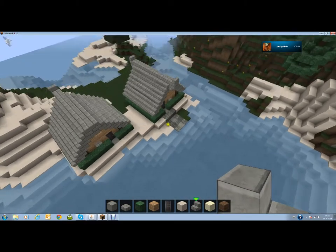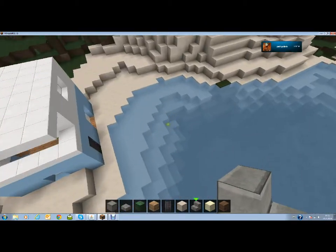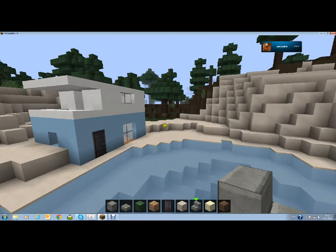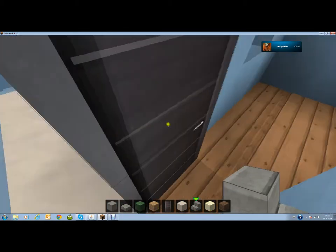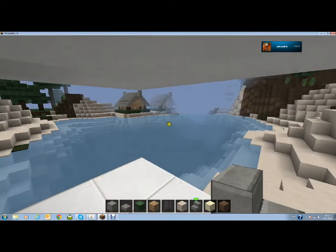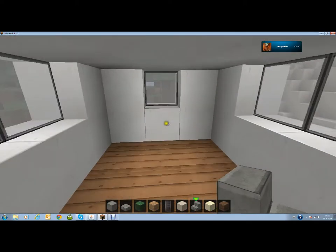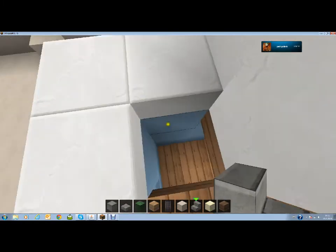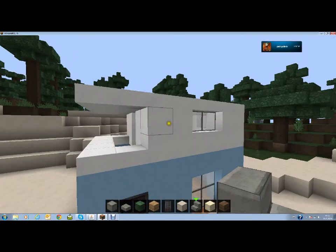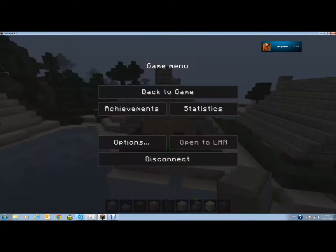This is our village right now. For those wondering what that other structure is — this is an epic fail that we built. I think this balcony is kind of nice and I like the view. It's a sad house — we should blow it up. Anyway, that's kind of like it. Bye guys.